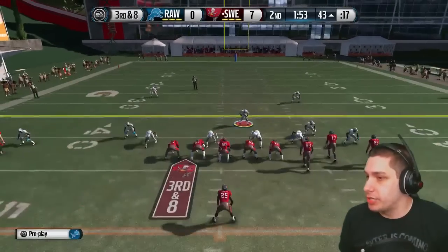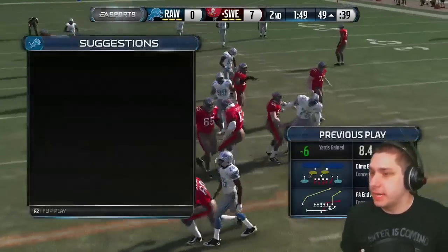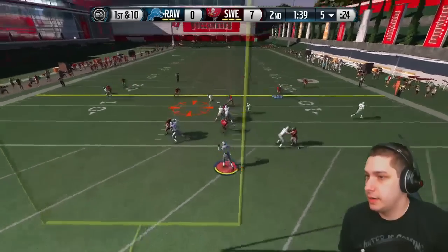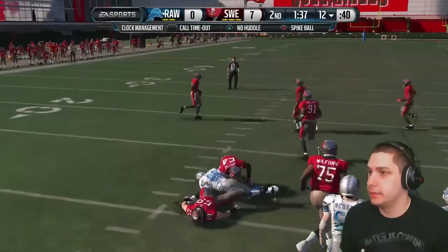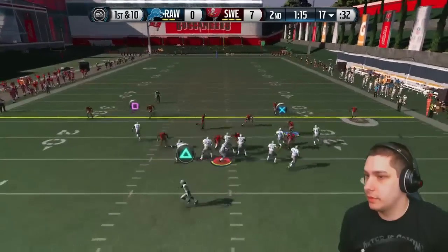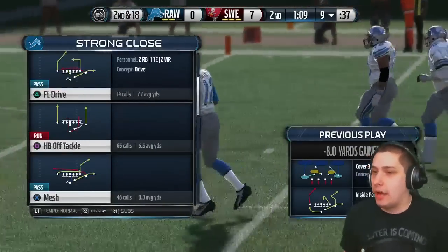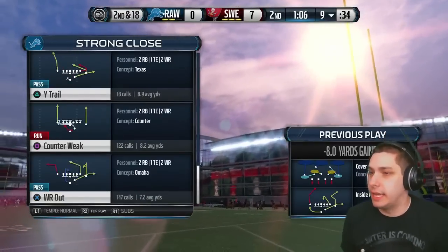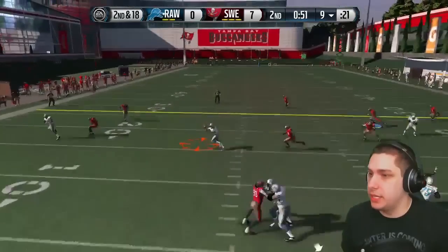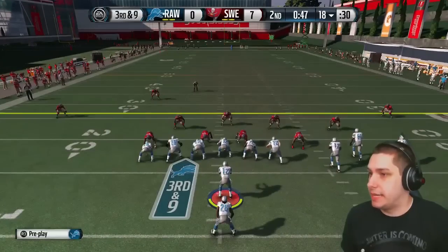Third and eight — big conversion attempt. We get the sack! Sent a corner blitz on that one, tried to get after him. Hold on to it this time — thank you, Dick. What is this blocking? All he's doing is running cover three and my offensive line just literally doesn't block. I don't know what more to say — he's getting through instantly every single time. I wish my team would get that kind of pass rush.